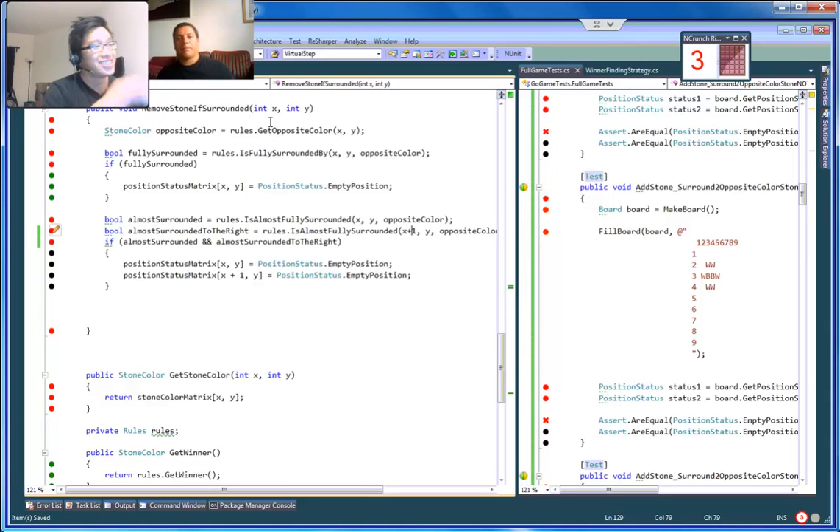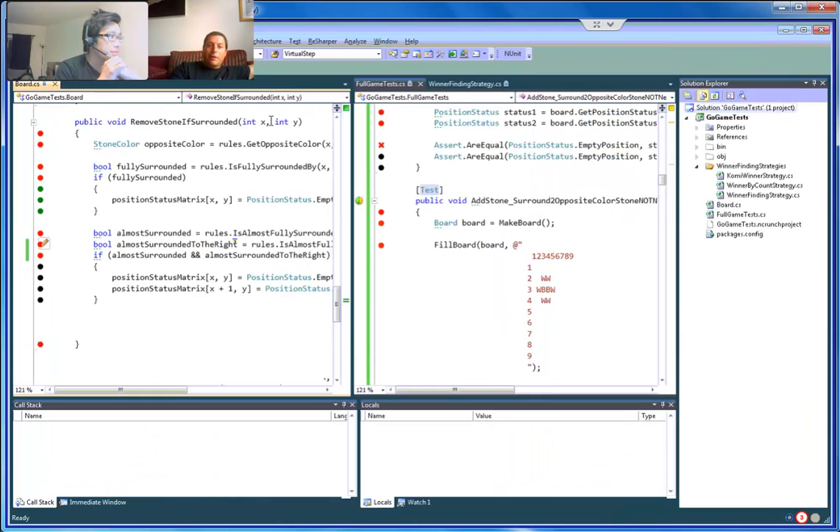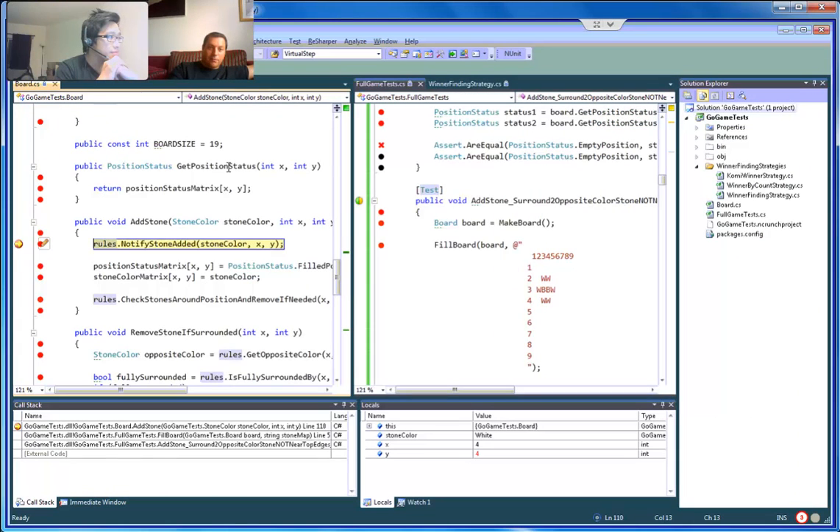Okay, that's better. I guess we have to continue to debug, because I'm wondering — we will be checking the one to the left of it at some point. So that's (4,4).